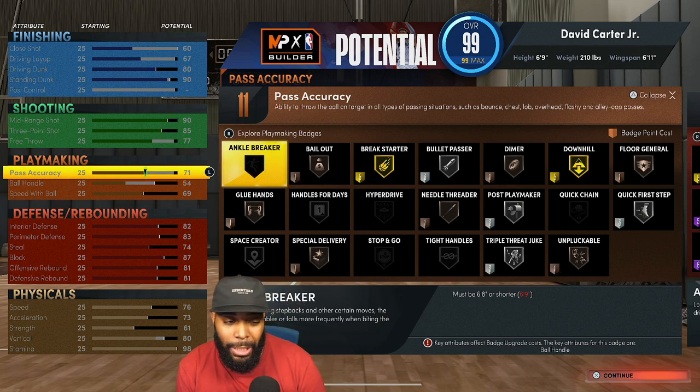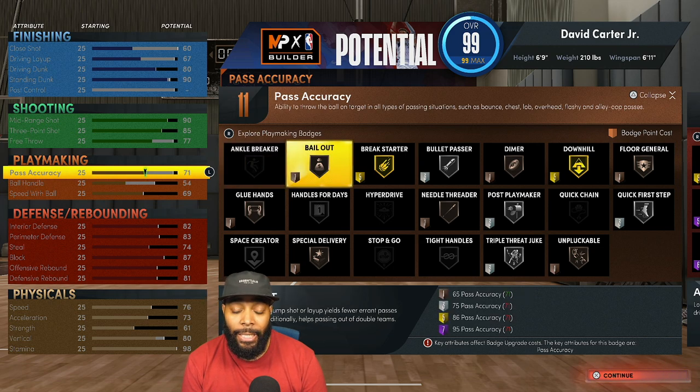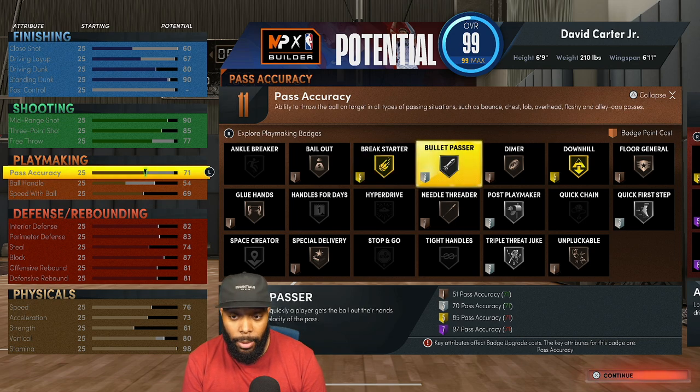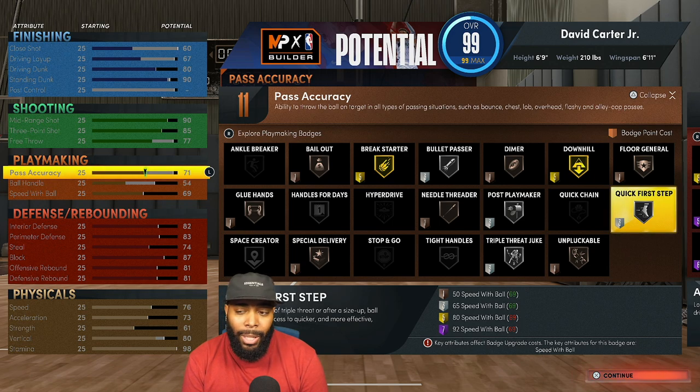For playmaking — I know what you're thinking: I could have done better on Pass Accuracy or Ball Handle. But I'm going to be a power forward. All I need is Bailout and Break Starter — that's only six badge points. I have five more which will probably go to Bullet Passer, Dimer, and Needle Threader. Don't put the ball in my hands — when I do get it, I'm pass-faking and waiting for my guard.